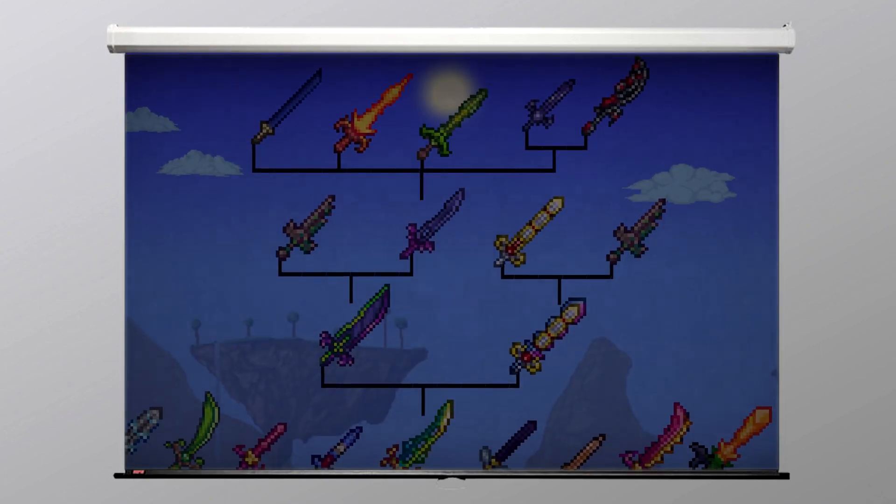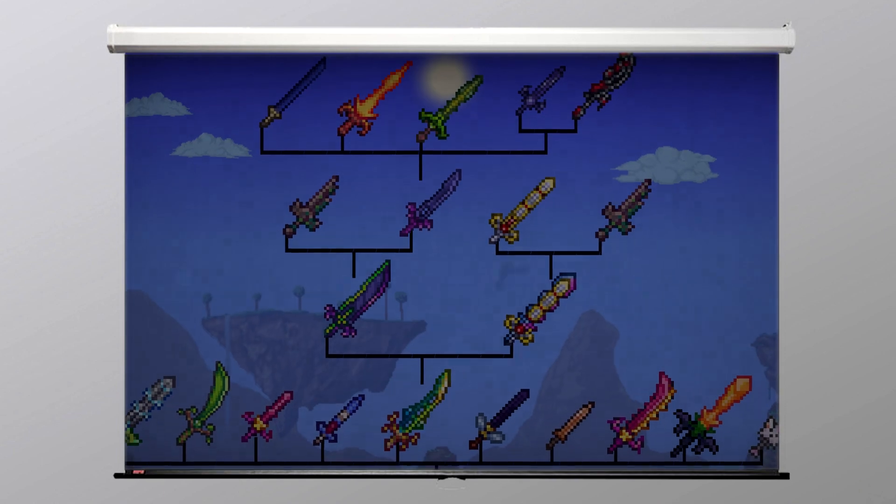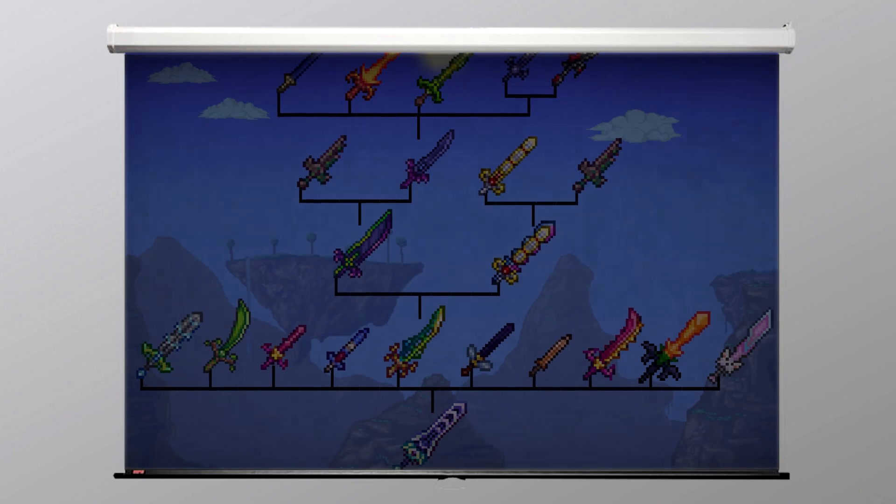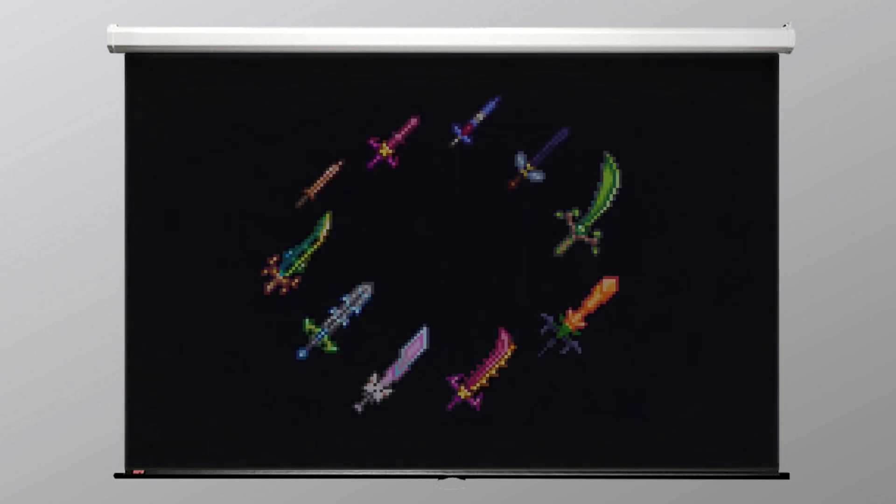Having the largest crafting recipe currently known, the Zenith is capable of summoning every single sword that can go towards its creation, even those that have been utilized in a previous crafting step. This is demonstrated by the fact that where 10 blades are required to craft the Zenith — the Copper Shortsword, the Enchanted Sword, the Beekeeper, the Star Fury, the Star Wrath, the Seedler, the Horsepone's Blade, the Influx Weaver, the Meowmir and the Terrorblade — it is capable of summoning a total of 21 swords.